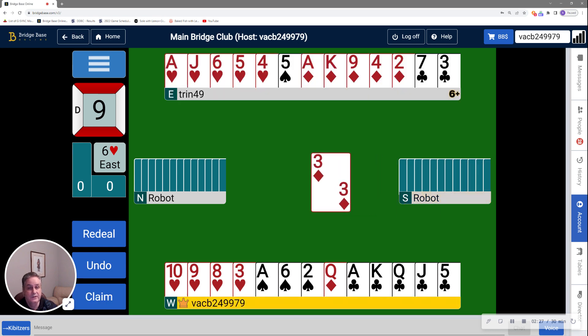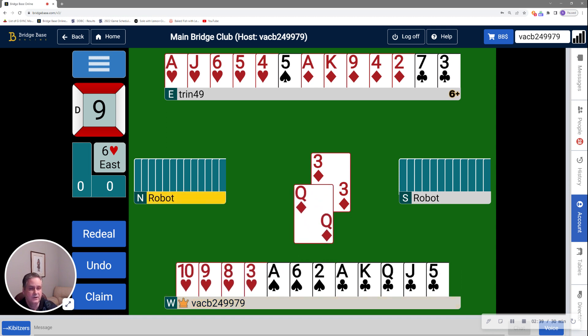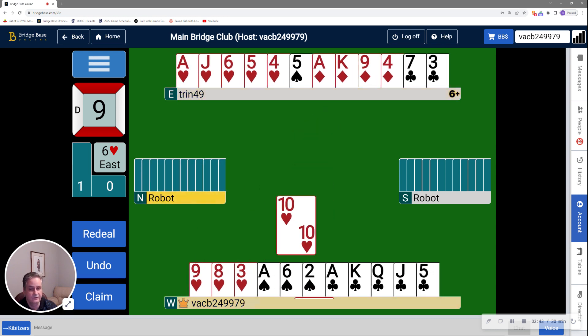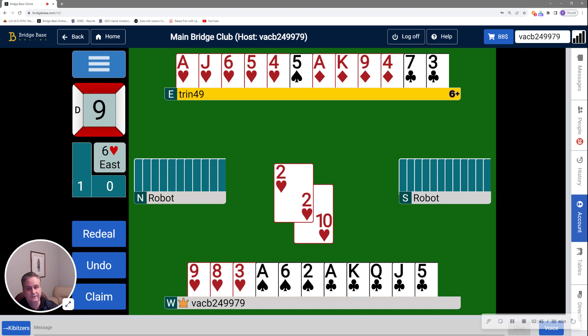We're missing the king and queen of hearts — that's probably the best case scenario. There's actually a 75% chance that the opponent sitting north on my left has at least one of those hearts. So I'm going to declare, win this trick, and double finesse the heart. Finesse, win the return, and finesse again.